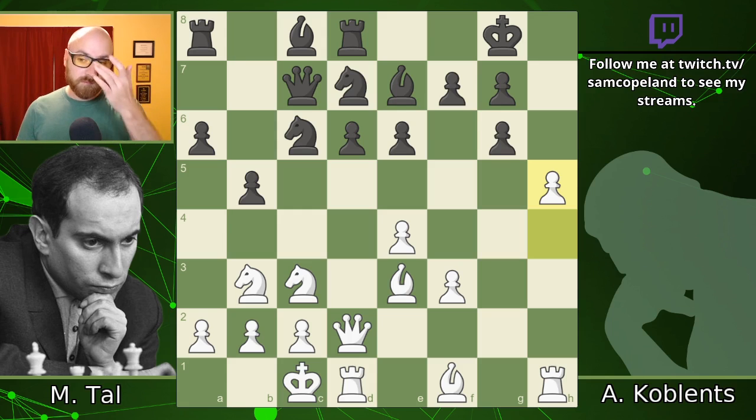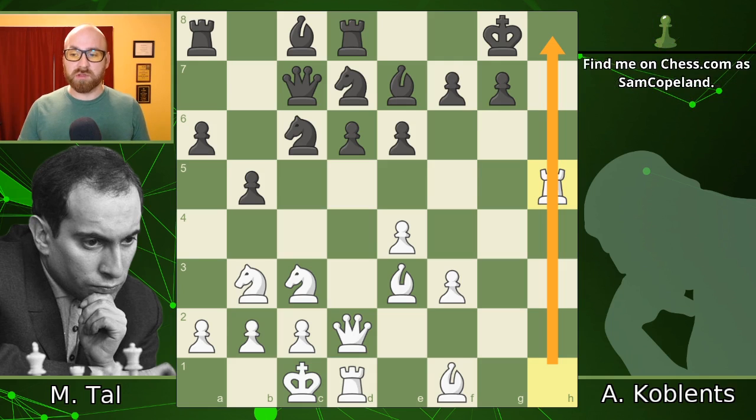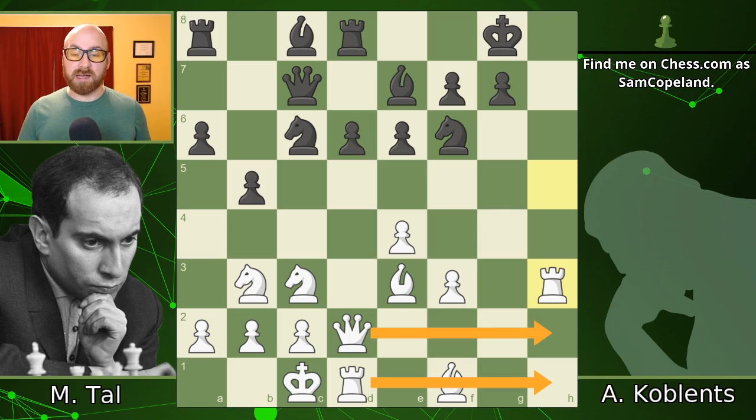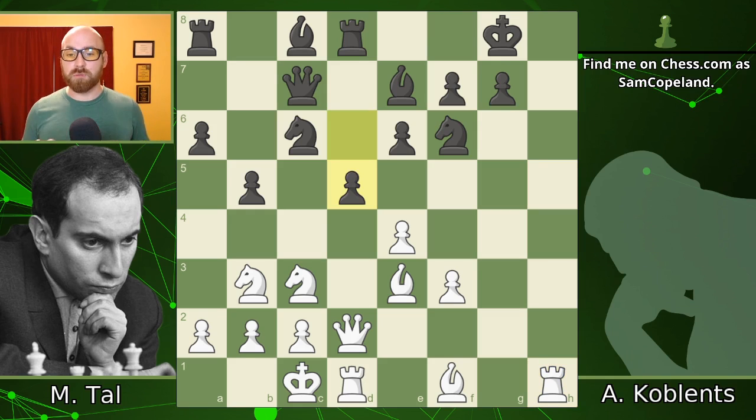After h5, Koblenz goes ahead and takes that pawn, which makes sense. He's very concerned about the attack on the h-file, but he does have some resource. We get knight f6 kicking the rook back, and the rook falls all the way back to h1. It probably made sense to pull it back a little less far, which gives more room for the other pieces to quickly access the h-file and double or even triple. The rook falls back to h1, and we get pawn to d5 from black, trying to break in the center a little bit.